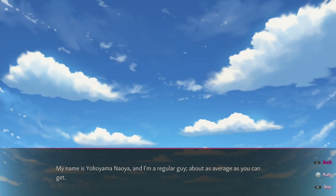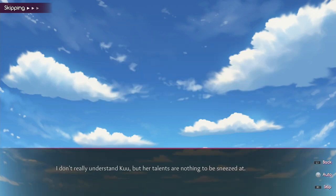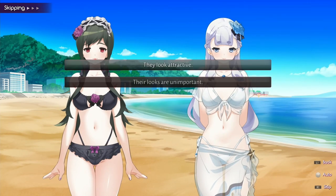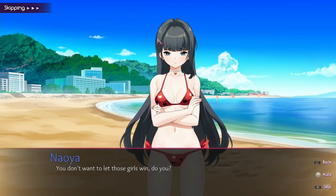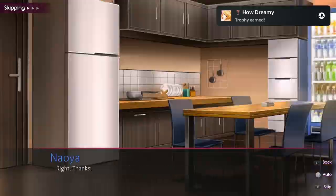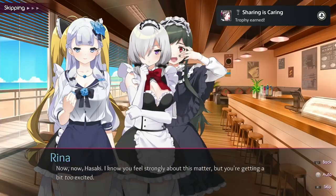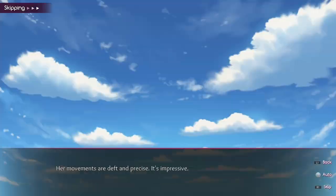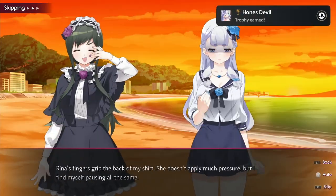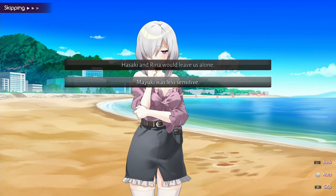You can skip with the R1 button. First of all, start with all three of them. Now select 'they look attractive.' Now select 'they look pretty sexy.' Now click on 'they're so much better, it's not even close.' Now select 'feels good.' And now select 'my Yuki was less sensitive.'